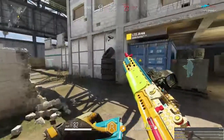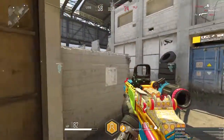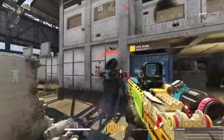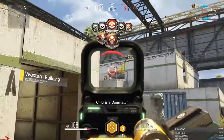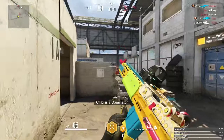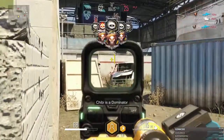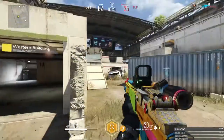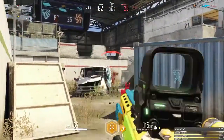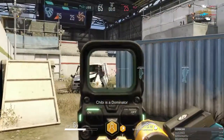It takes about 4-5 bullets to kill. Let's do a demo here. She's up there — try to aim for the head, it deals more damage of course. 4-5 bullets. So you want to hold your angles because this weapon is not for run and gun — it's more of a stand-down-and-shoot weapon. You want to hold your angles.